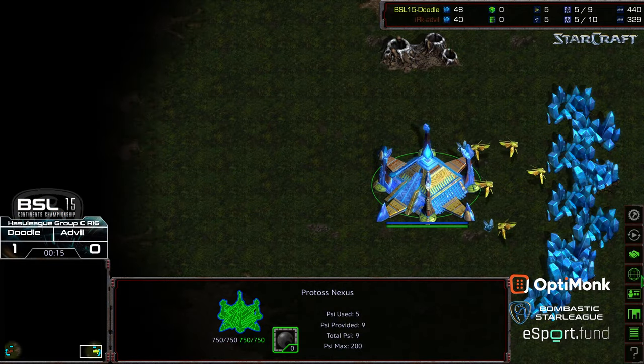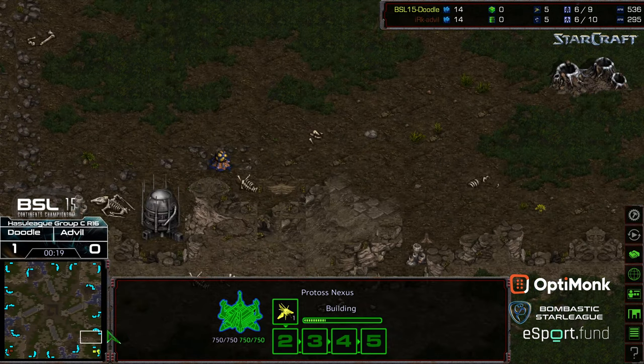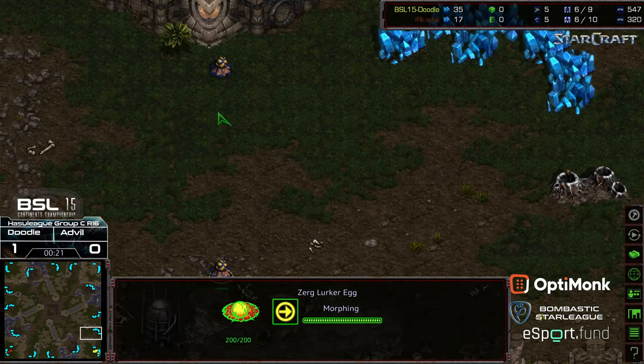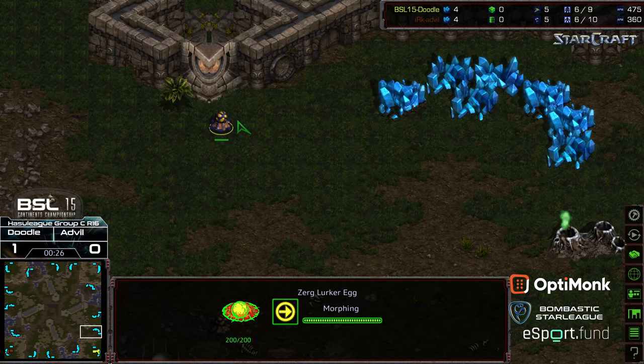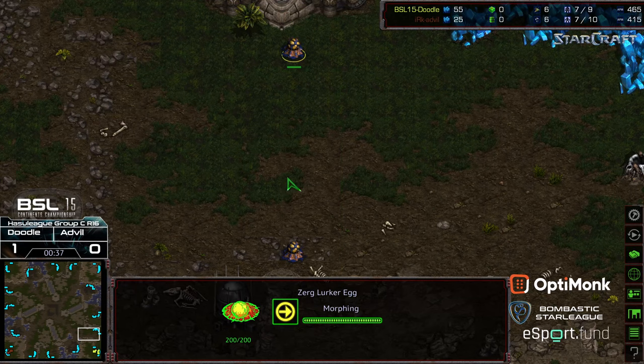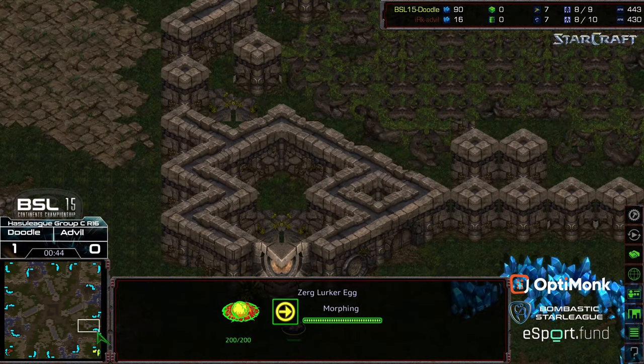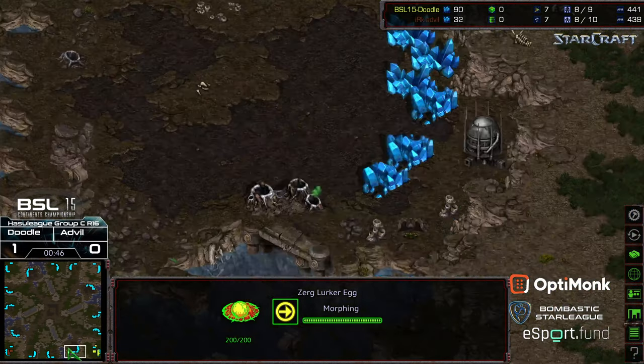I should do a map reveal on this one. I'm not sure that I've done this for Vermeer yet. I don't know why Lurker Eggs have been so popular on every map - I'm trying to think what the first one was. It seems like mapmakers cannot get enough of these Lurker Eggs. The natural expansion is really wide and exposed, which means Dragoon pressure could be a big factor.